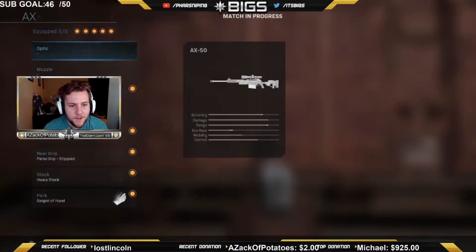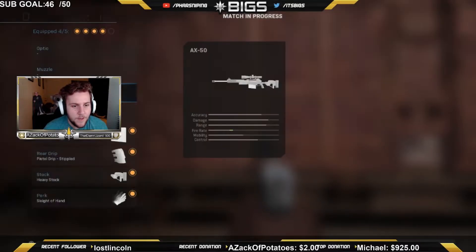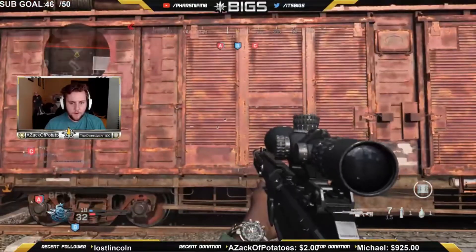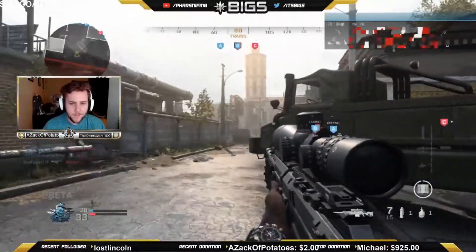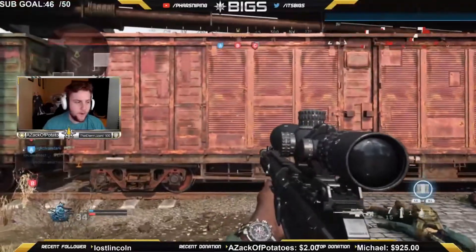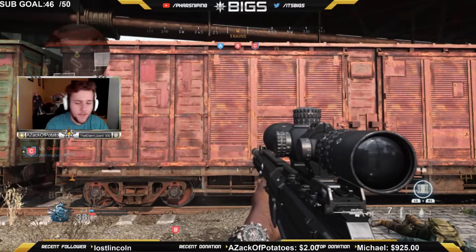It's weird because the heavy barrel actually does help ADS. You can see I'll take the heavy barrel off and it'll significantly change. As you can see without the heavy barrel it is slower, which is really weird. It's almost like it compensates for having a short barrel even though it's a long barrel. I don't know why it works this way but it does.